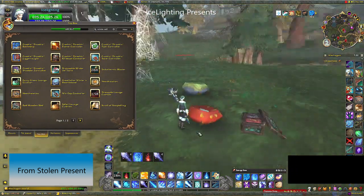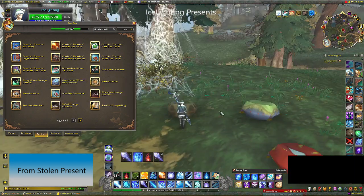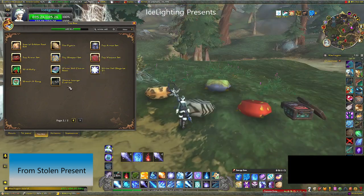Other chairs you can get include the pineapple lounge chair, the safari lounge chair, and the zebra lounge chair — all exactly the same functionality and all from the stolen present.